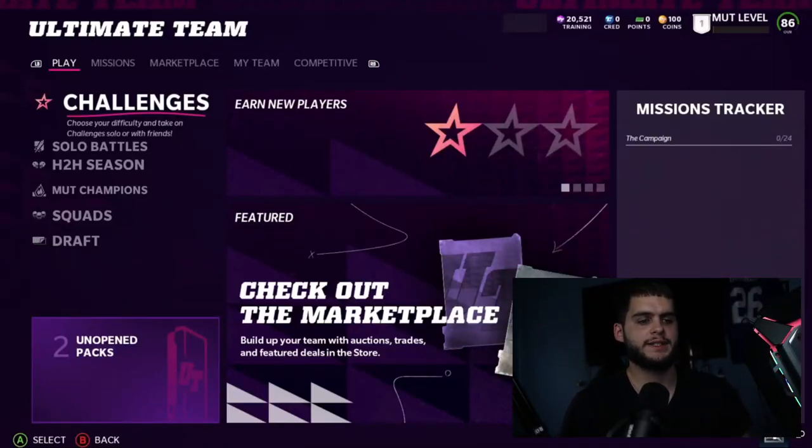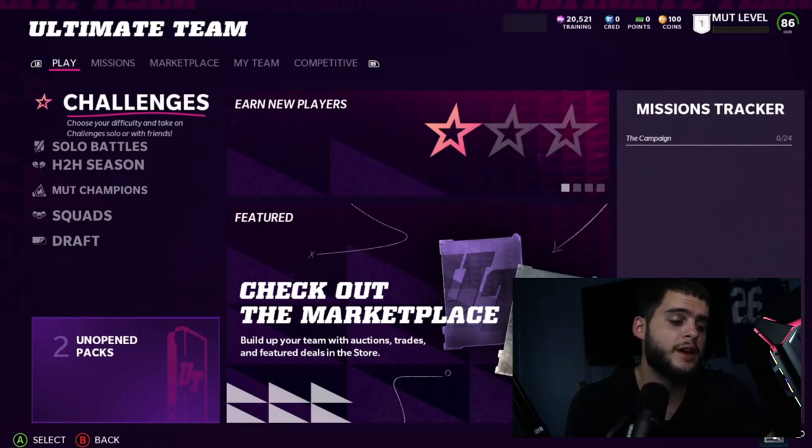What's going on everybody, it's Poodle back with another Madden Ultimate Team video. Today I'm going over the best ways to make and preserve coins day one of Madden 22. Coins are the most important thing you can obtain and efficiently use in MUT. The most important thing you can do the first day or week is build up your coin count — stack your stacks — and build a nice foundation for the rest of the year, because if you fail your foundation early you're probably going to have to buy packs.